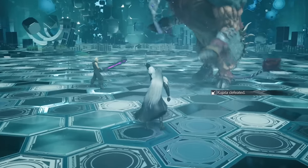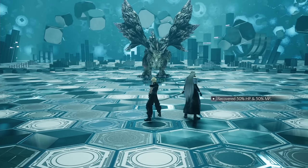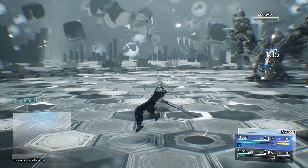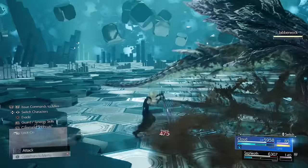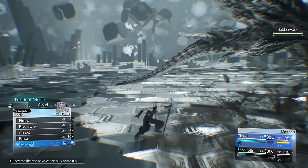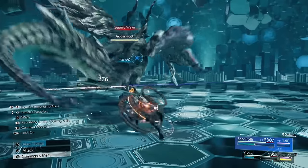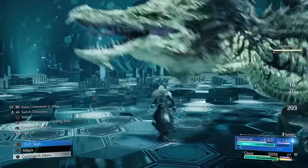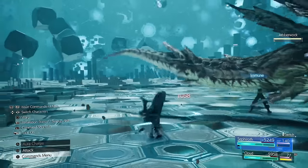Finally Kujata is dead. We have another easy one now — this is basically time to recuperate and get more MP back. Get your MP and HP back and just lay into this thing. It's weak to fire magic when it has its shield on, and that will pressure it too. Use the same buffs as normal — Haste, get Sephiroth to build some bar, try to get the synergy ability off so you can get infinite MP and cast fire magic at it.